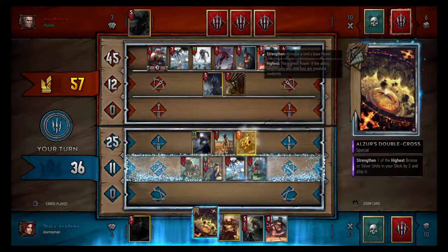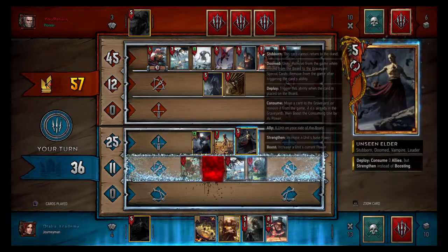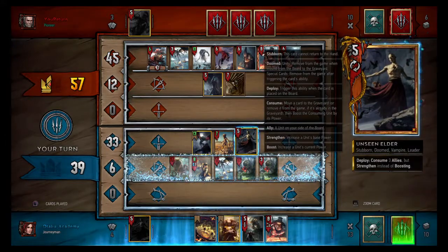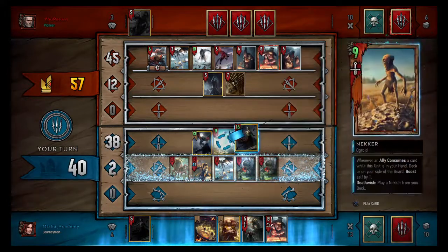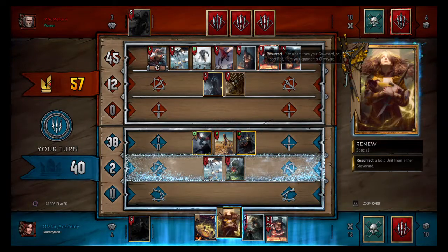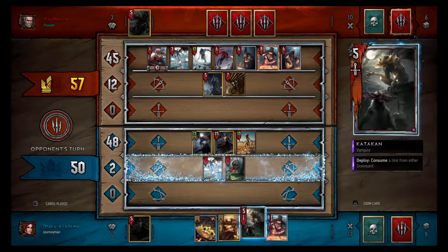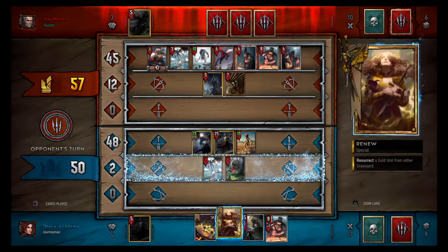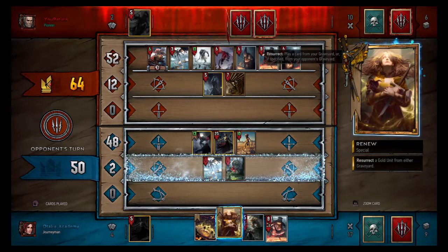I decide to eat my biggest guy because I know everything on that row is pretty much dead. This will kill my spider, spawn as many Arachne as I can, eat the healthiest one, then the Necker, and spawn another one for my deck. Now he's still pretty far ahead — seven points — but I just think I might have to play my Witches this round.